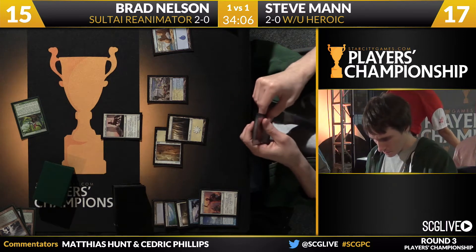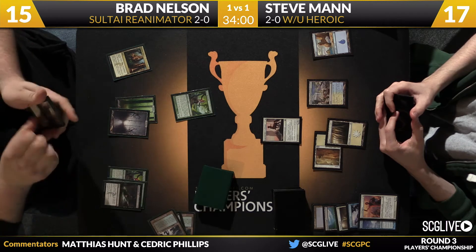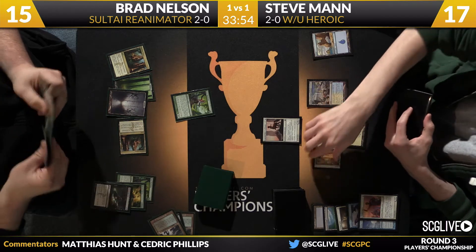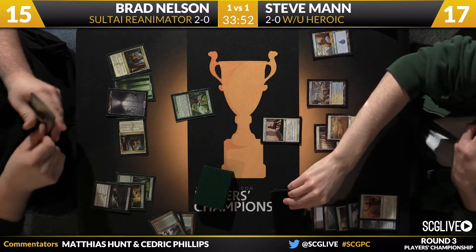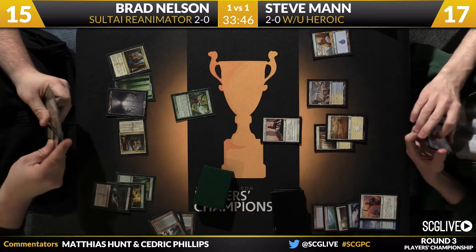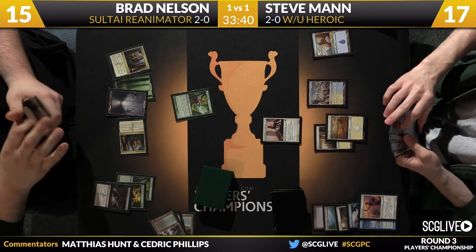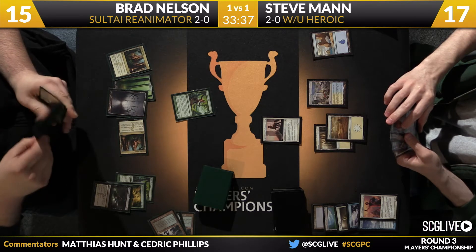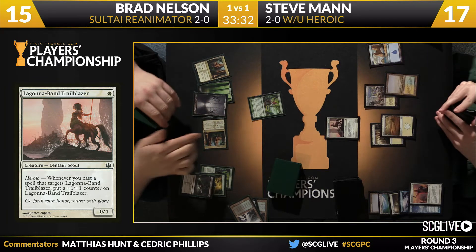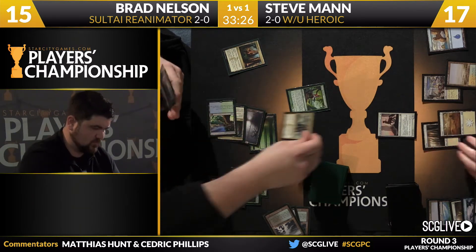Now Man has to be honest with the 0/4 Lagonna-Band Trailblazer — it comes with Bio Blight insurance. You can't Bio Blight it, can't Lightning Strike it, and the additional toughness is nice, but zero power is the downside. Man passes the turn. Nelson draws Bio Blight, plays Opulent Palace for land four, and passes back. The 0/4 is seeing a lot of play even when there's nothing really for it to block.